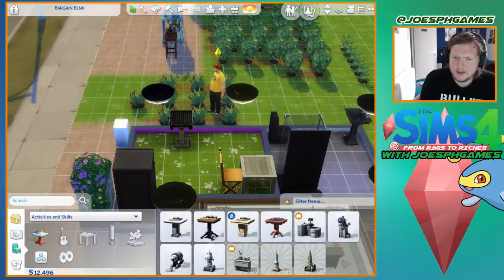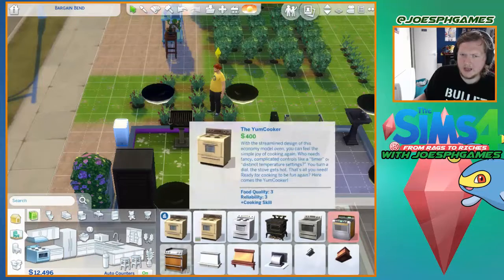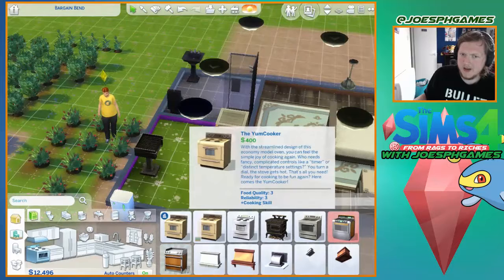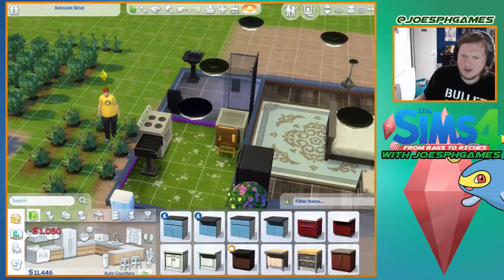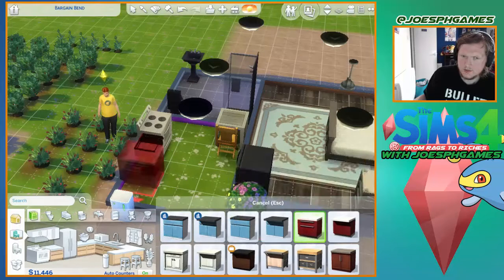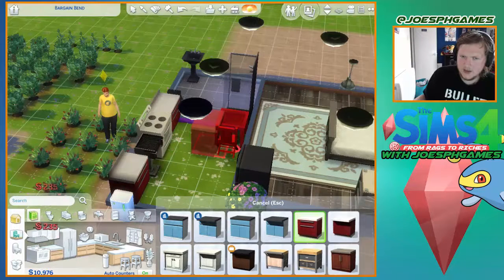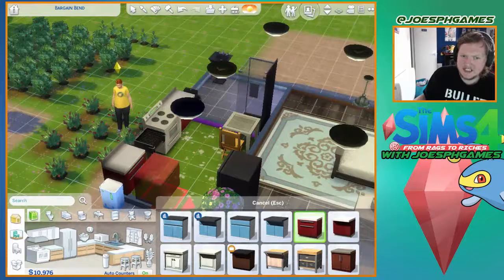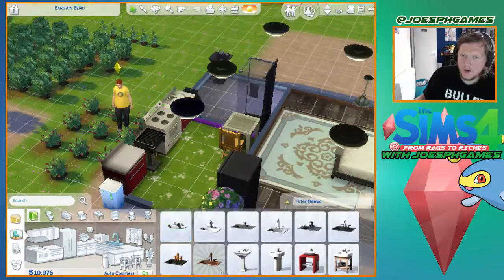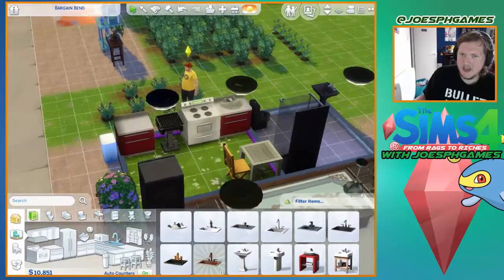Since we're building things, let's give them an oven — can we actually afford a food preparation area like an oven and stuff? Oh yeah, we can! And a counter — can we get a counter? Yeah we can get counters, all right cool. Can we get a sink? Yeah, I have a sink. So we've got a fridge, we've got a sink, that's cool.